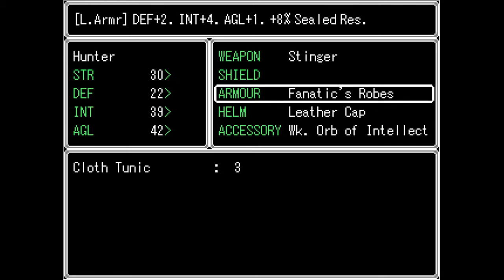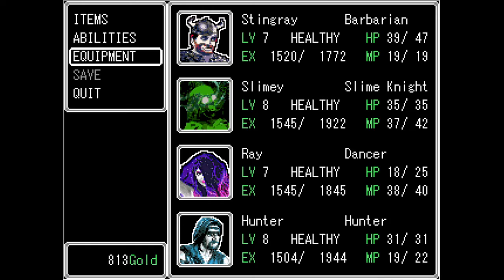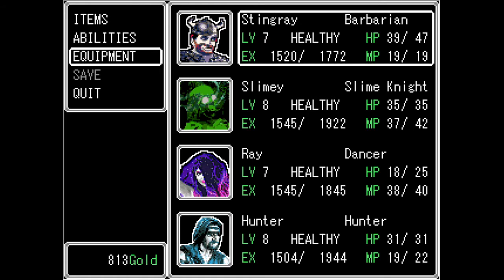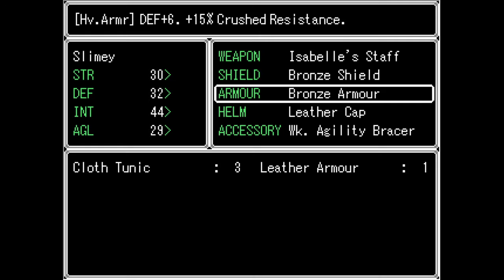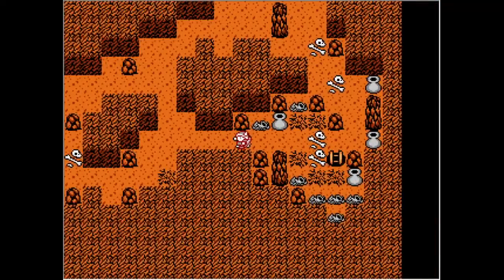I don't think I changed anything on Ray. I picked up a stinger fighting one of the scorpion enemies, and that looks like a really good weapon for Hunter as well. So I switched that out, and that's where we are. I like their accessories on here.